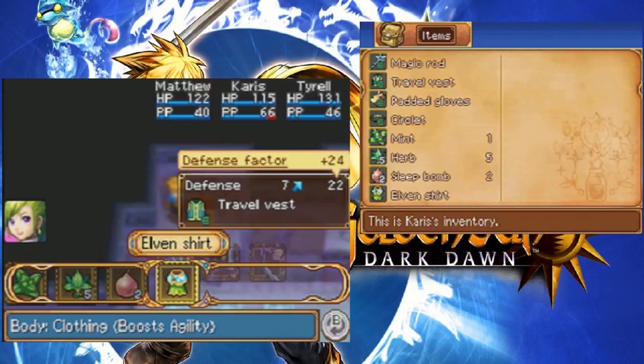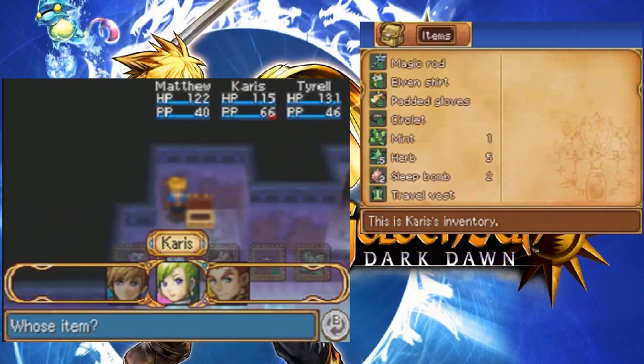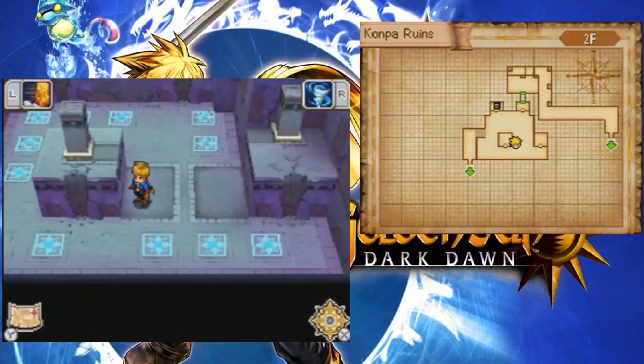Whose agility is awful? You know what, I think I should give it to Charis. Because the faster a healer is, the better. That would make a lot of sense to me.